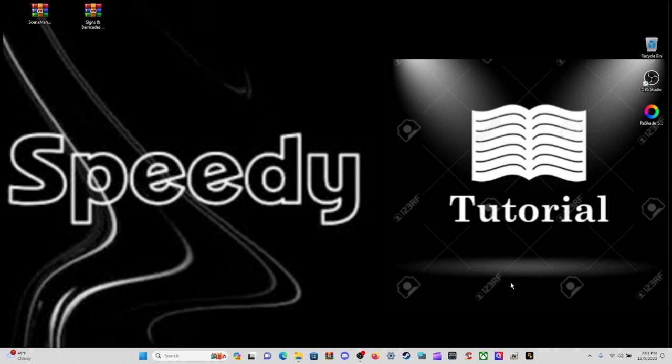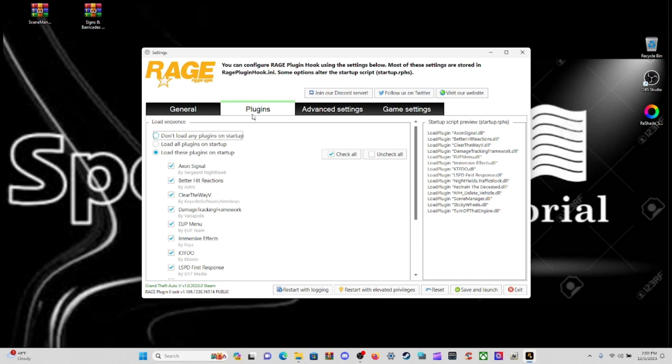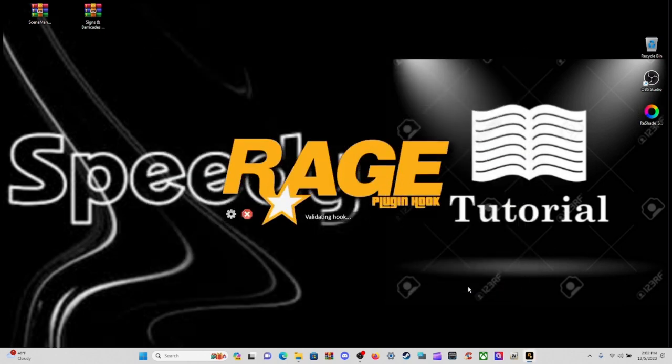Welcome back — it is 2:01 PM Eastern Standard Time on December 5th, 2023. For this last step, come down to the RagePluginHook, click on it, and hold Left Shift on your keyboard to pop up its settings. Navigate to the Plugins tab, scroll down until you see Scene Manager. If it's unchecked, go ahead and check it — it is a standalone plugin. Then click Save and Launch.